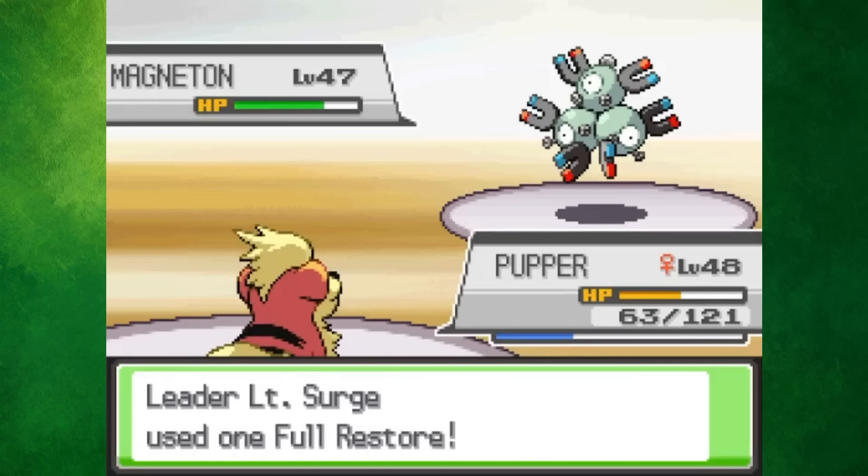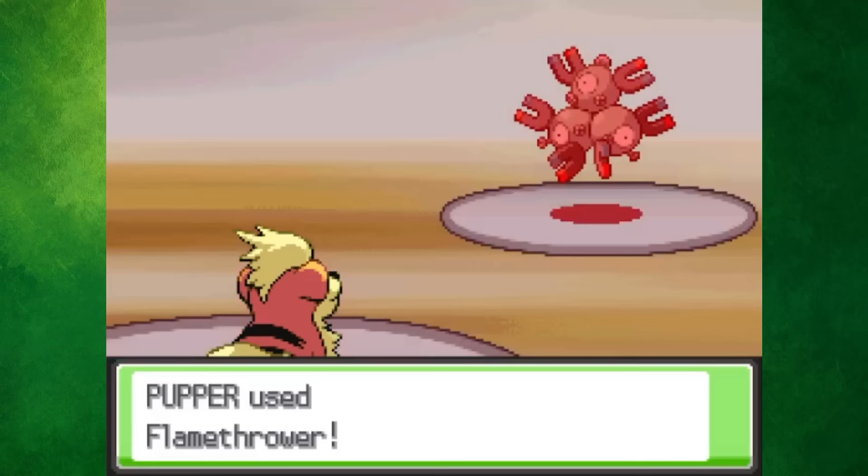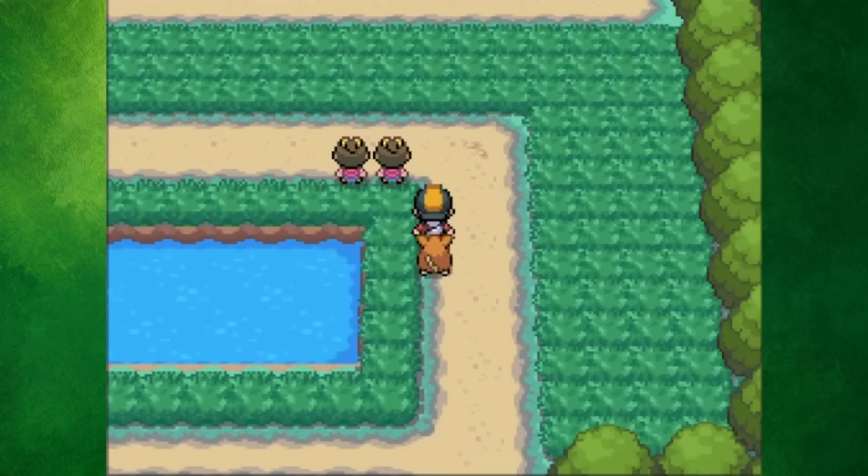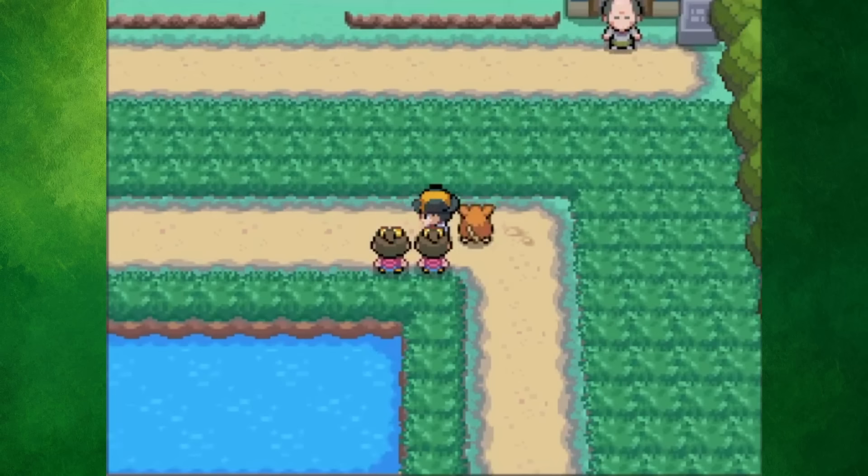The only thing to do in Vermillion right now was take on Lieutenant Surge. In the Johto postgame, you can battle the Gym Leaders in any order you'd like — I'll just fight the Gym Leader whenever I'm in each city. Thanks to the Snorlax blocking Diglett's Cave, we ventured north through Route 6, which led us to Saffron City.